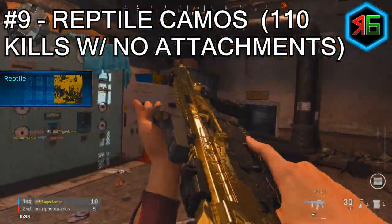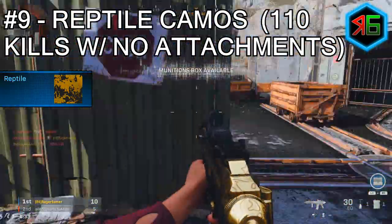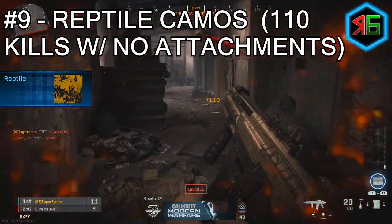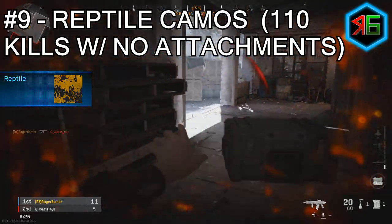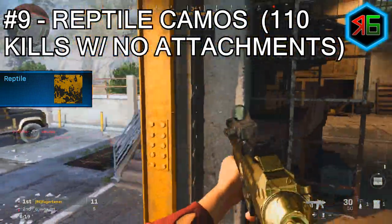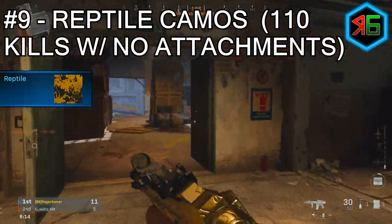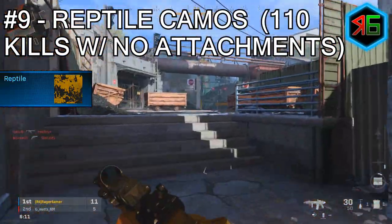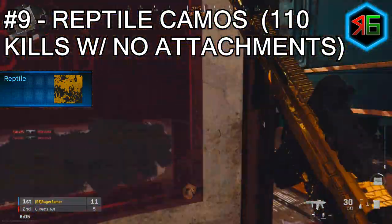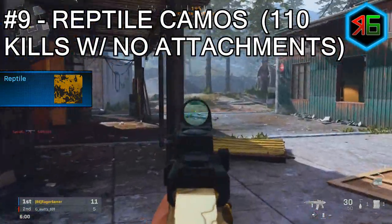For the reptile camos, you need 110 kills with no attachments. Do this challenge as soon as it's unlocked, because you can get other camo challenges done simultaneously — headshots, long shots, reload kills, mount kills, etc. Use Hardcore modes since enemy health is lower, making it easier to get kills with a weapon that has no attachments.